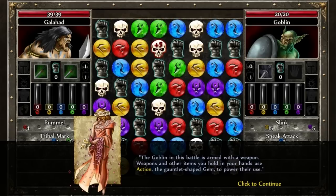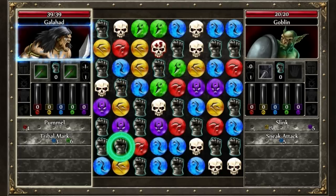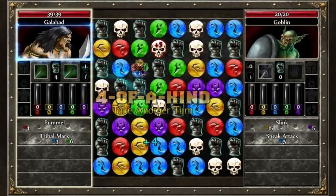Let's see. The goblin in this battle is armed with a weapon. Weapons and other items you hold in your hands use the gauntlet-shaped gem to power their use. Gotcha. All right, let's get some gauntlet power. Oh, you get four in a row, you get another turn. Good to know.